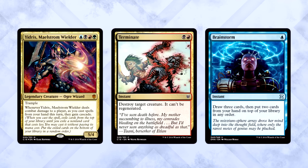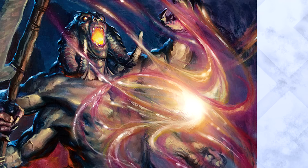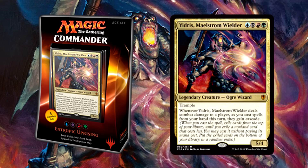For instance, after Yidris triggers, you cast Terminate — you start revealing cards until you find a spell with a casting cost less than two. Let's say you find a Brainstorm: boom, Brainstorm gets cast for free. Needless to say, cascade is a powerful mechanic. Entropic Uprising is unlike any other Commander 2016 pre-con — it is a spell-based, power-hungry strategy that looks to cast gigantic spells that let you cascade into other gigantic spells.